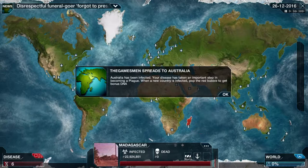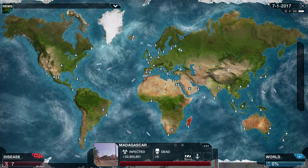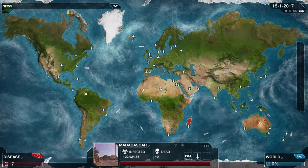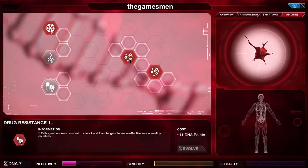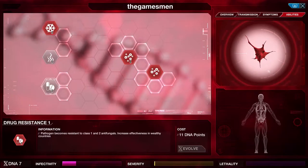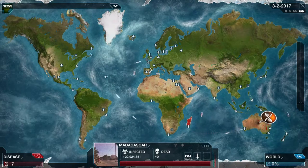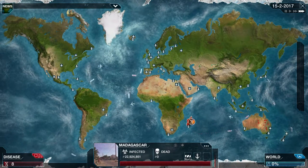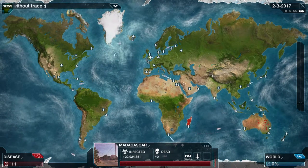There's a red boat going to Australia, and now it's infected Australia. Australia's a little bit slow because it's a fairly well-off country and they're good on medicine. So if you want to, you can go to abilities and select drug resistance — that'll improve its pick-up in that particular country. We're not too worried about it at the moment; I'm just focusing on getting the rest of the air upgrades done. Once we've got enough for that, we'll be able to spread across the continent.